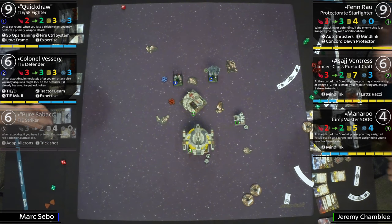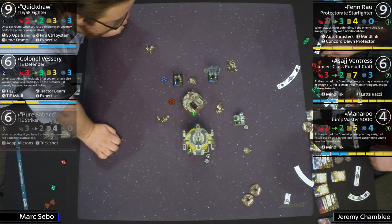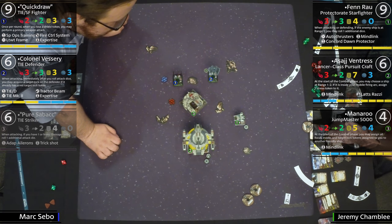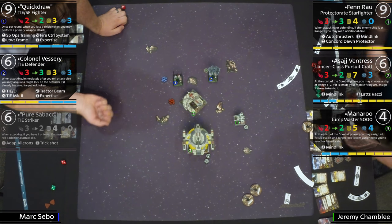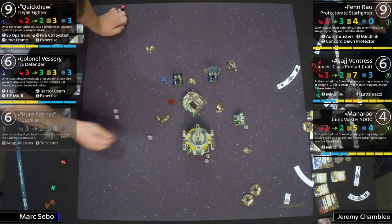Here's the thing — if Manaroo shoots range one at Quick Draw and does one damage, Quick Draw gets to shoot right back off his ability. It now has a target lock, and it has Expertise. So essentially target lock plus focus conversion — that's crazy.